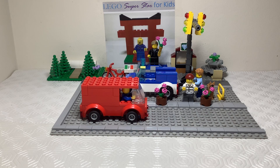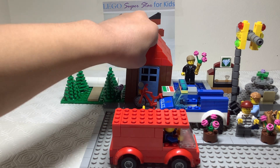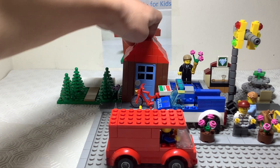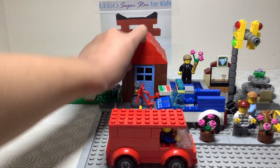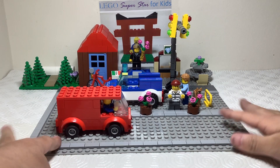Hey guys, welcome back. Today I'm gonna show you part two, which is the beach. But back in part one I said I'd tell you where to put the warehouse — it's pretty obvious it's gonna go in between the memorial fountain and the forest. So let's go put it there. It's gonna go right here, and there's our first part of our LEGO city.